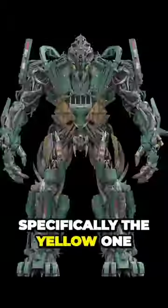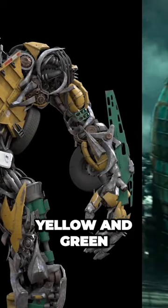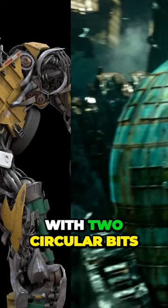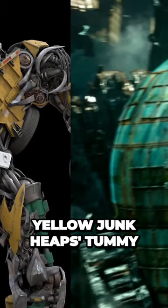And instead, this character is actually one of the KSI Junk Heaps, specifically the yellow one. In this shot, we can see that the character is yellow and green. And in a later shot, we can see this flat piece with two circular bits, which is the bumper on the yellow Junk Heap's tummy.